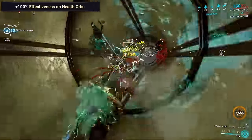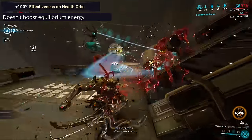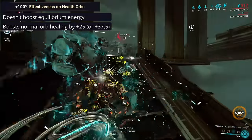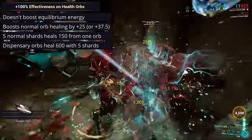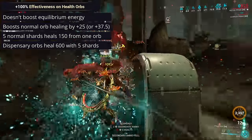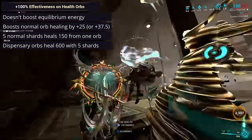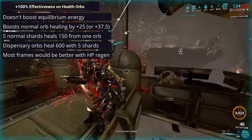Next, we have the option to increase the effectiveness of health orbs. This only affects health, so it doesn't translate to more energy through Equilibrium. This will turn a 25 health orb into 50 health, or 62.5 health with a Tauforged Shard. At the max of 5 normal shards, a normal health orb can grant you 150 health in a single pickup, while the mega health orbs from Protea's Dispensary would give up to 600 health. This can effectively turn consistent sources of health orbs like Dispensary, Blazing Chakram, and Desecrate into reliable sources of healing, but I wouldn't rate it more than niche overall. If you're playing a Warframe which doesn't generate these health orbs, I would suggest instead looking at the Azure Shards for healing over time.